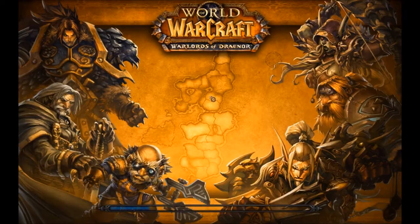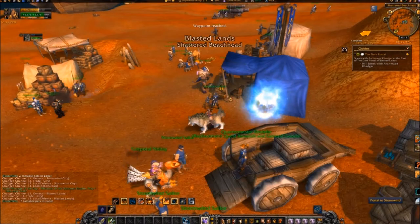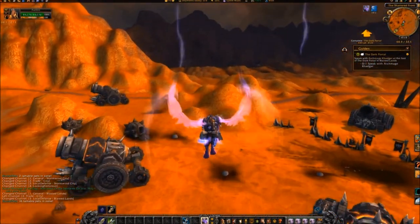From Stormwind, go to the Mage Corridor and enter the Mage Tower at 49, 86. Click on the Portal to Blasted Lands. Once at the Blasted Lands, travel southwest to coordinates 55, 50.